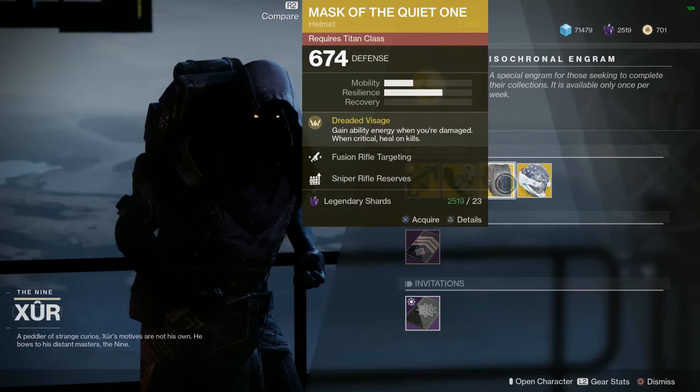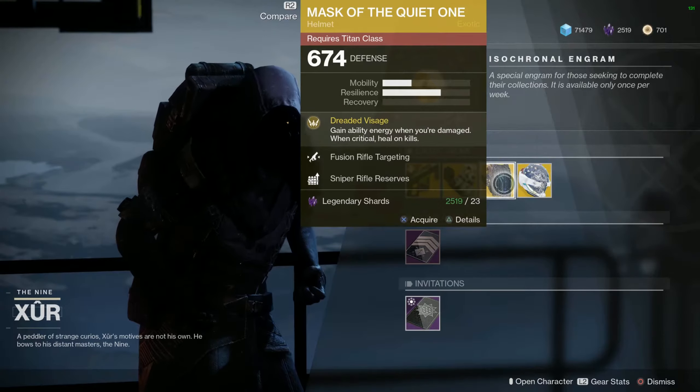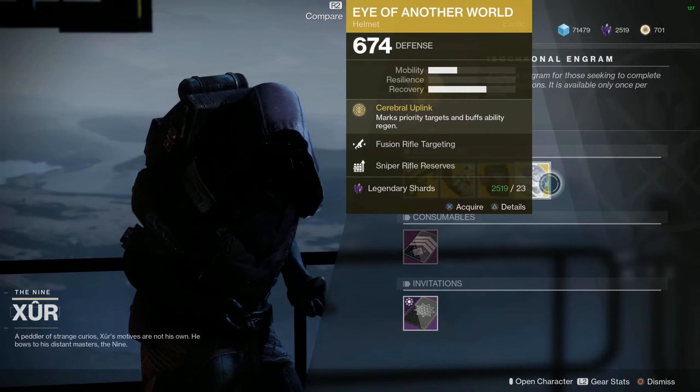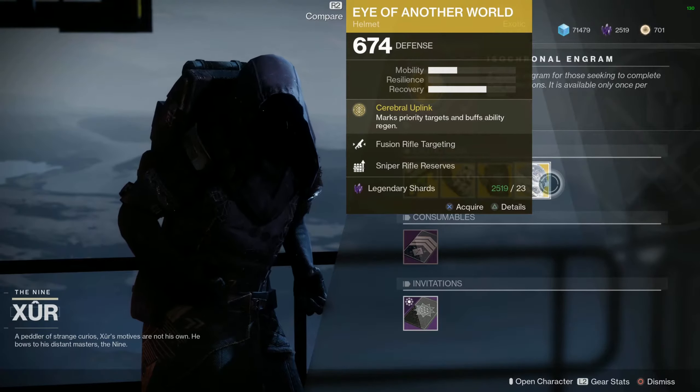For the Titan, we have the Mask of the Quiet One, which has Fusion Rifle Targeting and Sniper Rifle Reserves. And this week for the Warlock, we have I Have Another World, also with Fusion Rifle Targeting and Sniper Rifle Reserves.